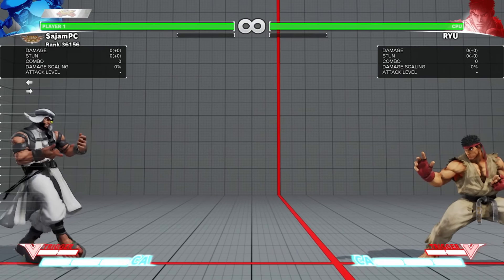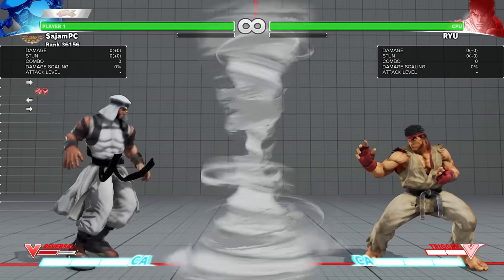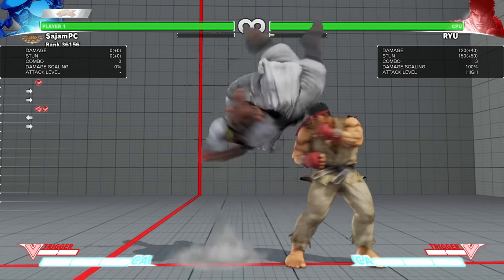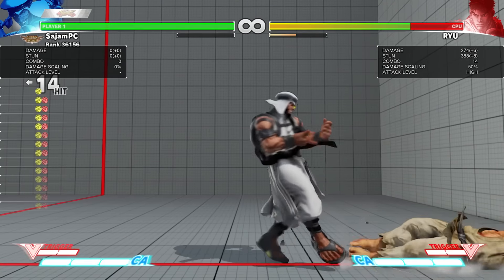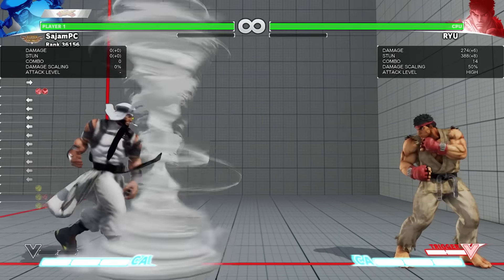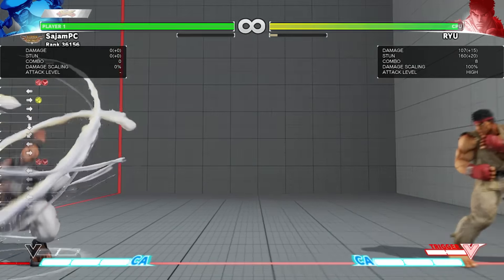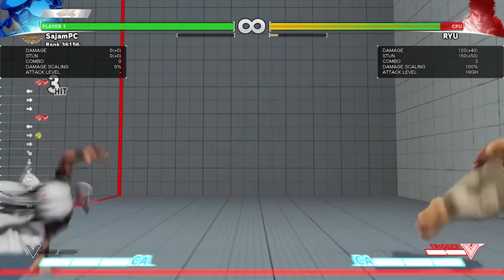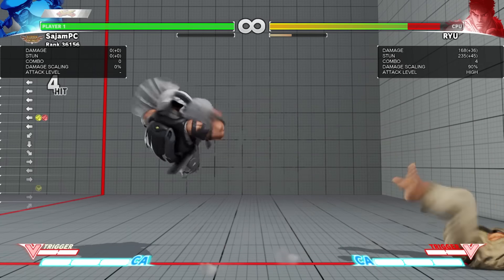The V-trigger is the big deal with Rashid — this is what makes him so dangerous. It sets out a big tornado, and your opponent has to deal with it for a long time. If it hits them it does good damage, you can juggle out of it, and you can cancel normals into it for different juggles. Besides that, it upgrades Rashid in a few ways. If you do quarter circle forward punch you can see it goes much farther and much faster. And if you run through the tornado you become super fast and can get across the screen really quickly. Then you can do mix-ups and juggle into the corner.